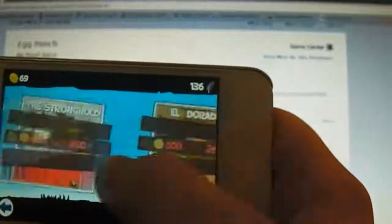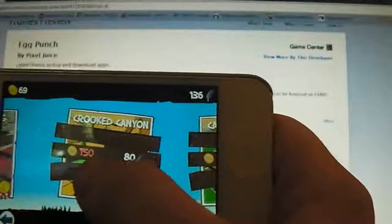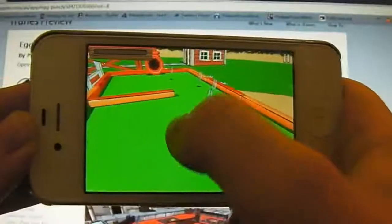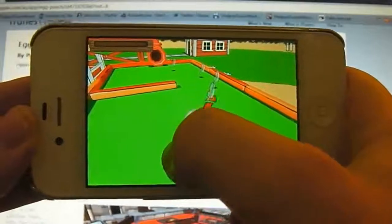Those darn rabbits! You'll see that there are a variety of different zones that you can play in, and basically you have to unlock them with the coins and the feathers that you unlock. So you can pivot around your egg and see all around the map, and basically you tap and pull back to get the different power levels.